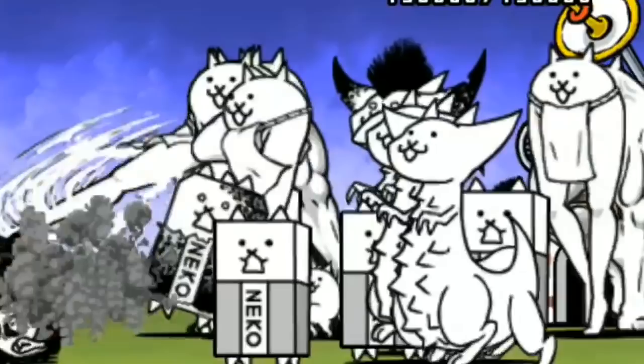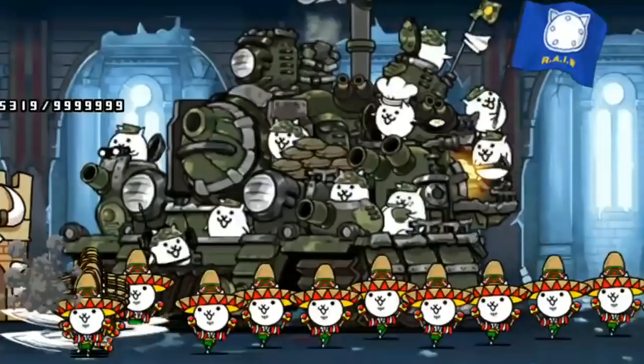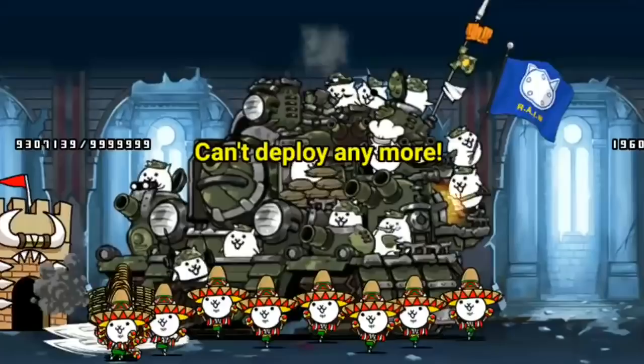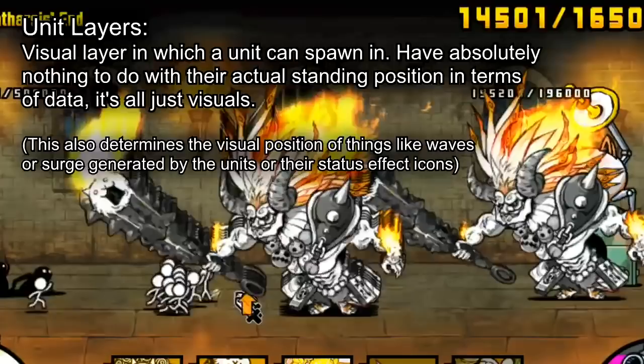Of course this applies to varying units too, so a huge amount of different units mixed together will still appear some in front or behind each other. Here's another clip, this time of Siege Engine with Samba Cats. Different units will generally still go either in front or behind other units. However, in the case of Siege Engine, pretty much all of the Samba Cats always stand in front of Siege. This is because Siege's layer is locked at the very back. Simply put, a unit's layer is the position where it visually appears in game.